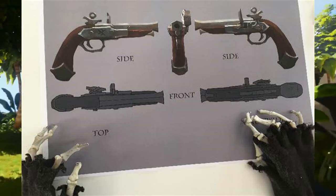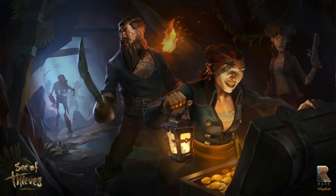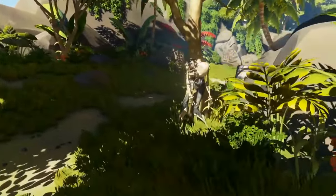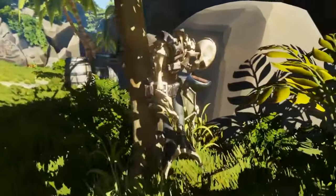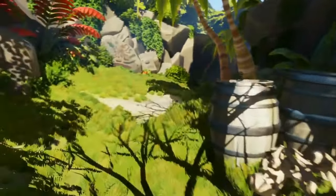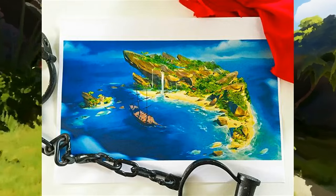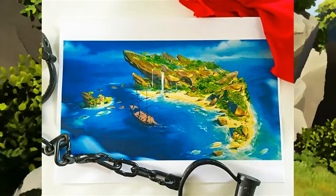We got some concept art before — the pistol, the lantern, and the wallpaper — and whatever we saw on the website. I'm loving how they do their concept art releases because they just post it, but it's got cool little things in the background. For instance, the new one we have right now has shackles in it, and it just looks nice and clean.